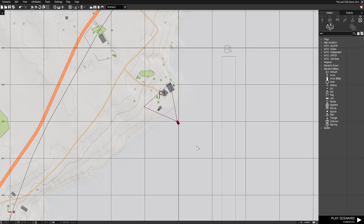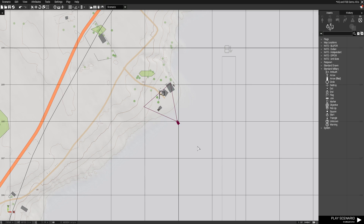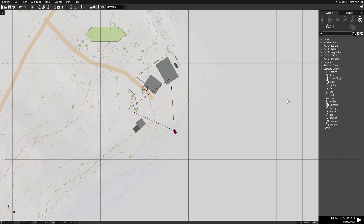Hi, this is Raven and I'm going to cover the basics on how to construct a base, whether that's a HQ or an FOB. This is also a request from subscriber firebox415. There are three things you need to consider when constructing a base: how many players, the location, and what faction you're going to use.